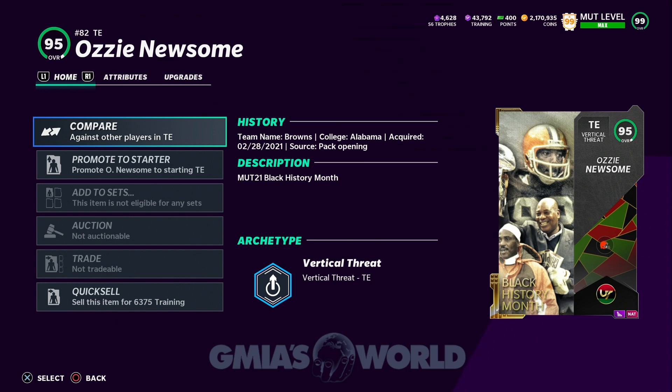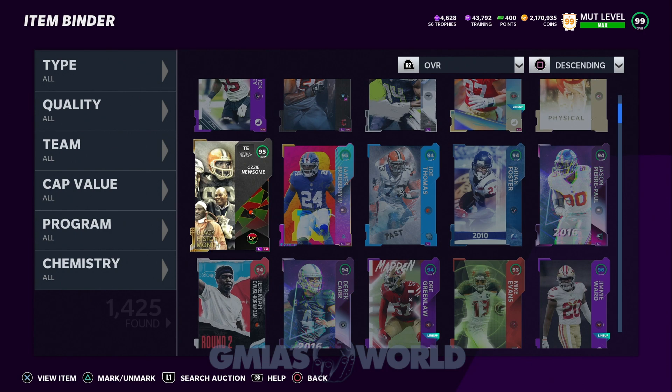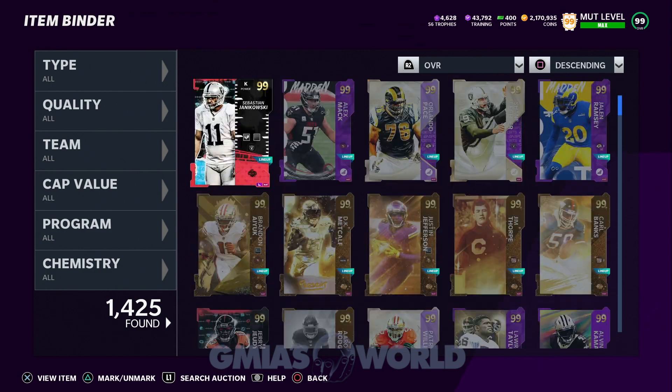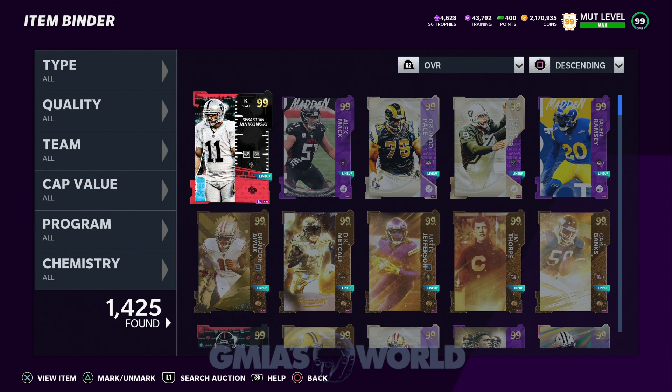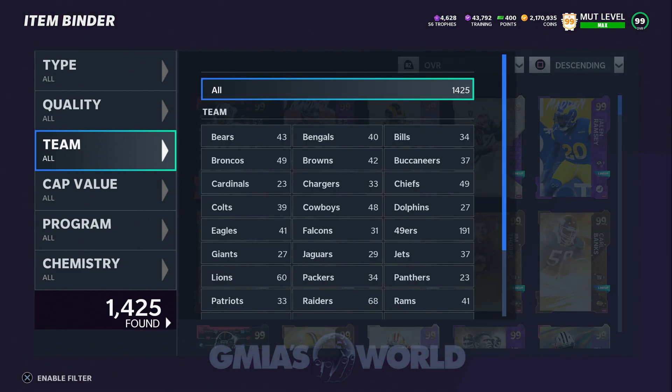Once the game drops we'll talk more about training, but understand that NAT card training values are going to be a lot less than auctionable cards, so you have to decipher that as you build your theme team. When you start playing challenges and if you're an EA Play subscriber — which lets a lot of us get the game early for 10 hours — you're going to get free packs where you can pick a team. You'll want to invest heavily in whichever team you're building toward, looking at your item binder tab.